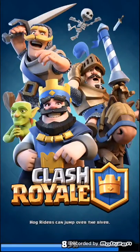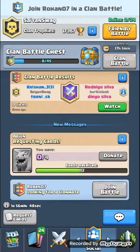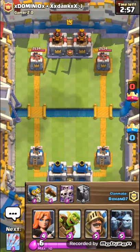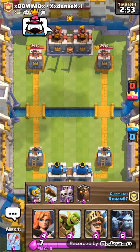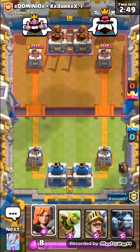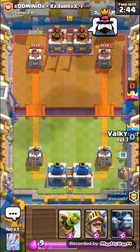I hit my daily limit, so it's not ideal. You know what, let's do a clan battle! My teammate has two legendaries — the Lava Hound and the Log, which is pretty cool. I'm gonna start off with the Lava Hound.